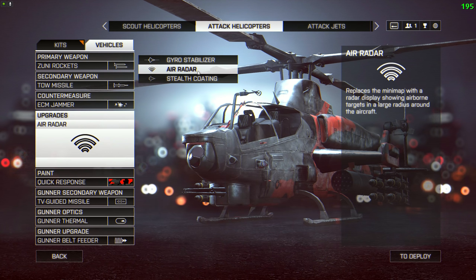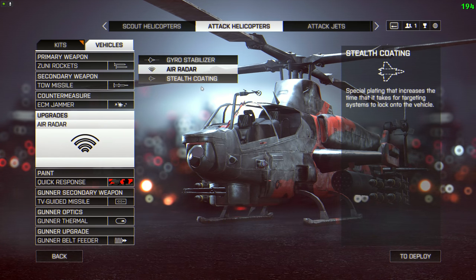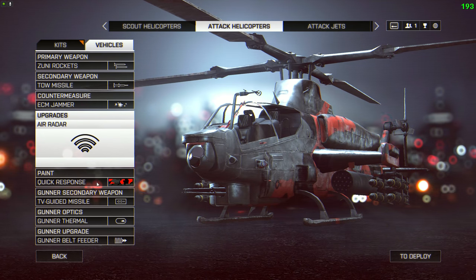Upgrades: air radar is pretty much a no-brainer. You just really want to see when enemy jets and helis are going to go for you. Gyro stabilizer isn't really a big deal if you're not caught out of position. And again, stealth coating — you're going to be able to pop ECM beforehand. So I think air radar, for me at least, is the best choice.